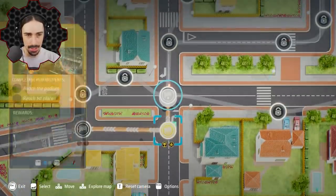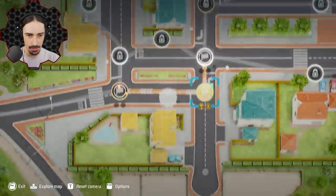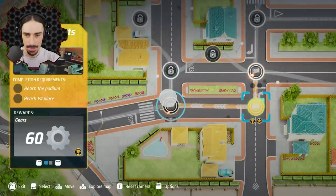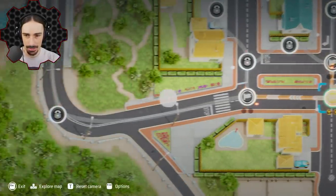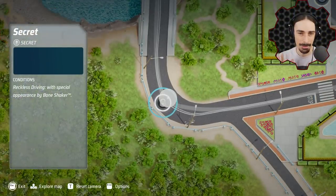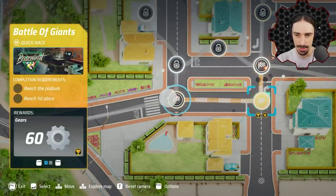There are two directions I can go in the campaign. One unlocks a whole bunch of other paths, and the other also goes up but gets me some gears and unlocks a secret thing I don't really know the meaning of. I kind of want to figure out what that means, so let's go with this race right here.